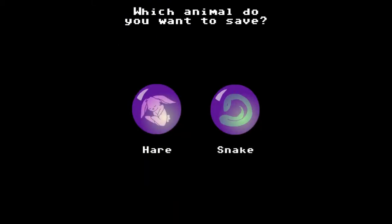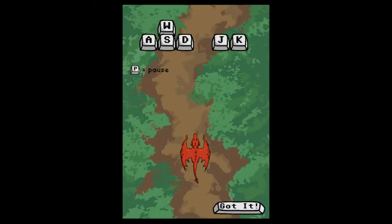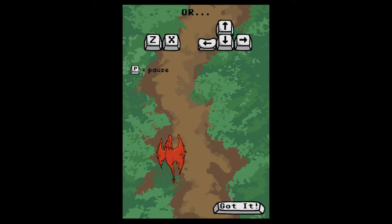We get to decide who to save. I think I am going to save the hare first, just because. They have a little bit of a control scheme revelation here. Should do me just fine.